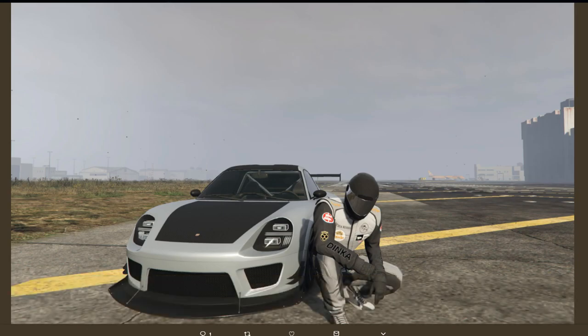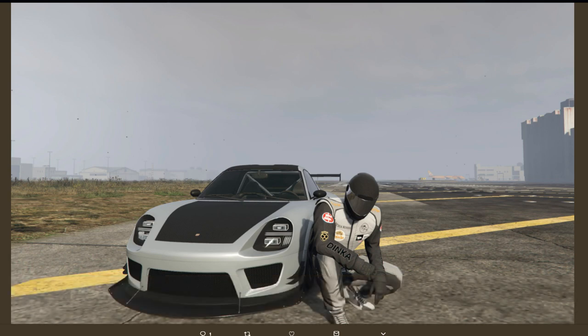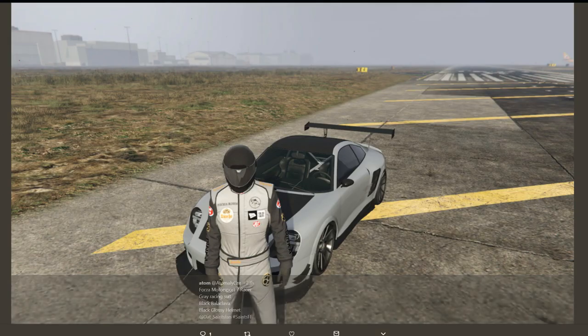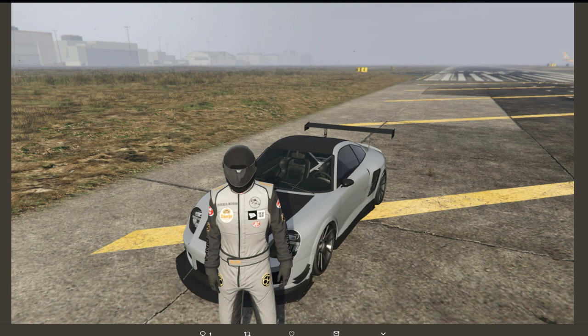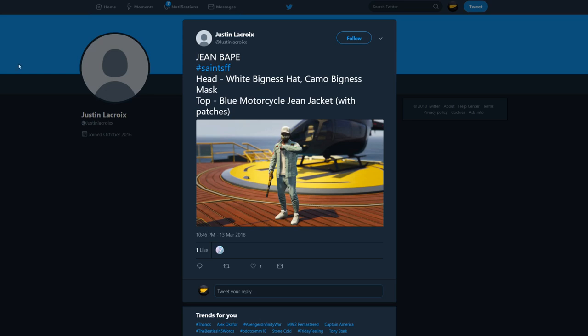This one from Adam I thought was really cool — it's very simple, takes only three things, but it's something totally different. You don't see someone wearing a racing outfit in GTA Online too often. I like how he's using the Comet SR too with this outfit. It's literally just a racing outfit, but it matches with the gray-black paint job on that vehicle.